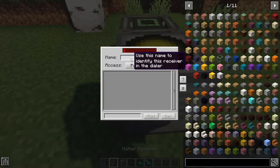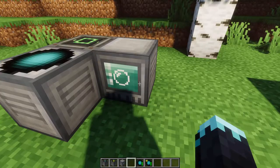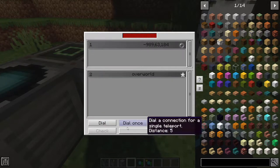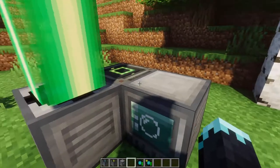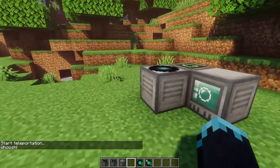Then place the receiver and give it the name 'two', and lastly the dialing device. If I open it up, I can see both devices. If I click on the second one, there's an option called 'dial once'. If I select dial once, it will activate and when I go through it will disappear and I'll need to reactivate it.